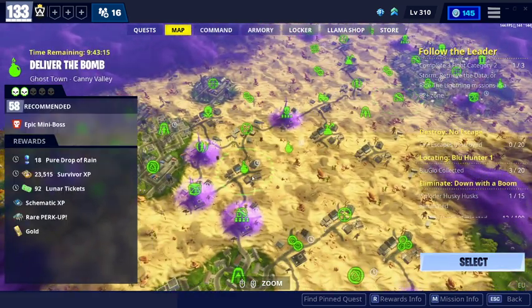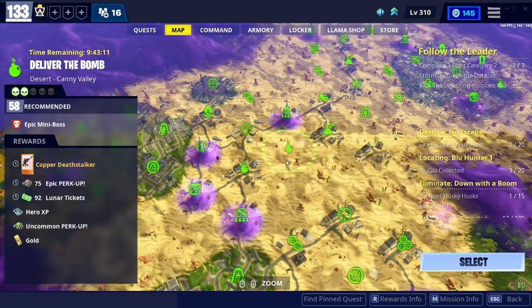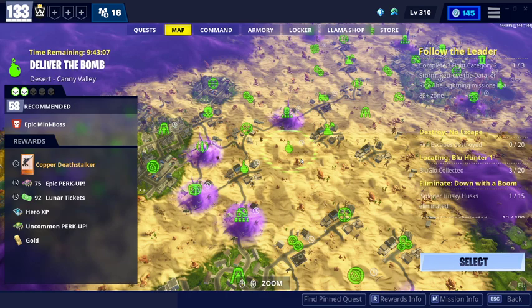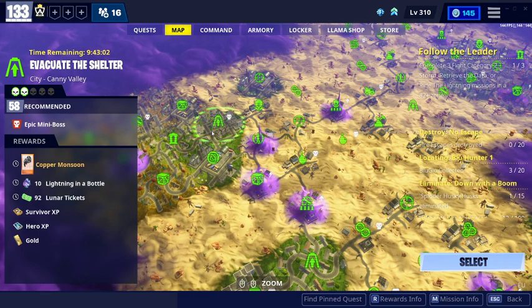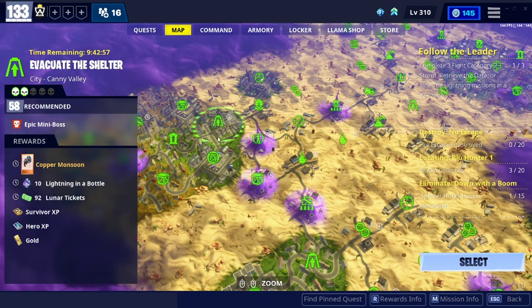Level 58 will give you Deathstalker, which is a burst rifle with a scope. I don't really like scoped weapons, but this is not a bad one. And also Monsoon, which is really fast firing and eats a lot of bullets. But this SMG is not bad.